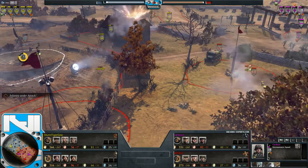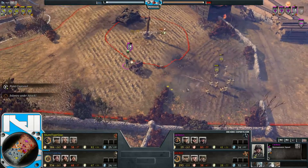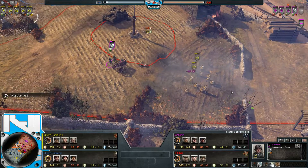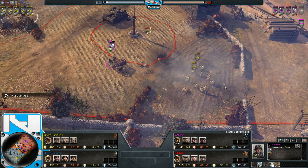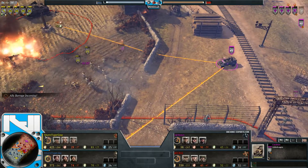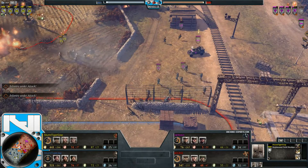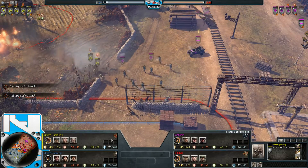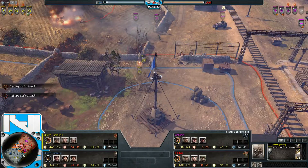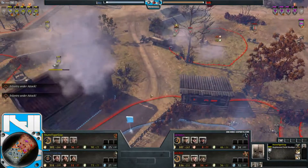They want to be more focused in the mid-late game and not worry about VPs too much. A Molotov goes in — he does pay attention to the Sturmpioneers squad and gets out. The Kubel is in a pretty strong position right now.